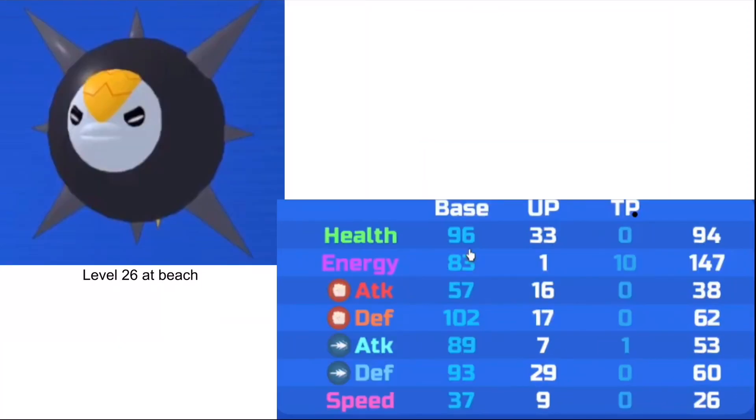Next up, we've got Quaft's new Evolution. You have to evolve it at the beach instead of somewhere else. To get Blotox you evolve it at level 26, but now if you evolve it at the beach it turns into this Sea Mine. It's got good melee defense and range defense, as well as health — so it's very tanky. It's also got a range attack stat, which is swapped compared to Blotox, which is very interesting.